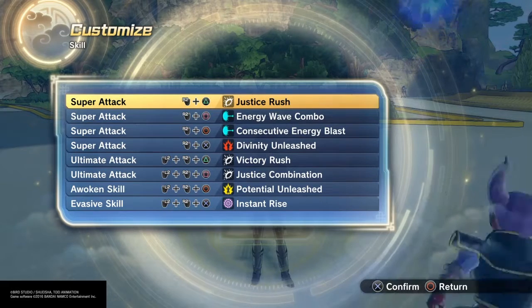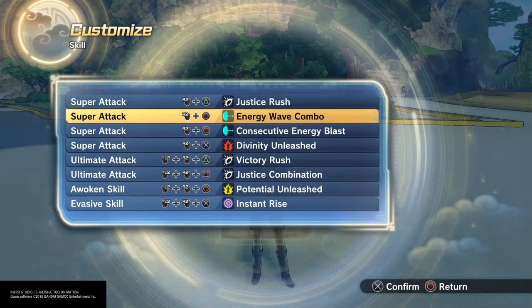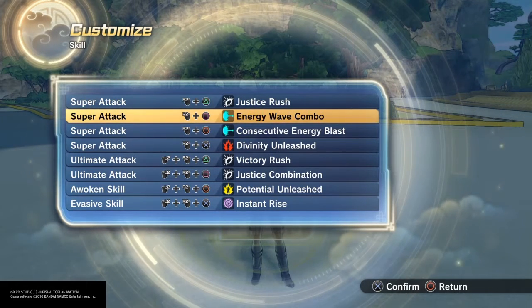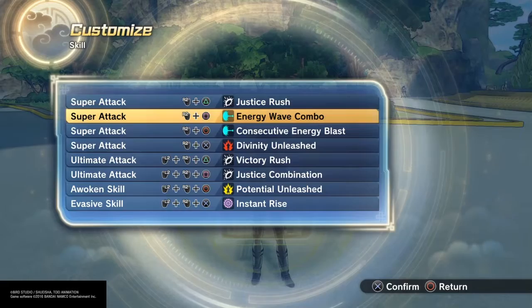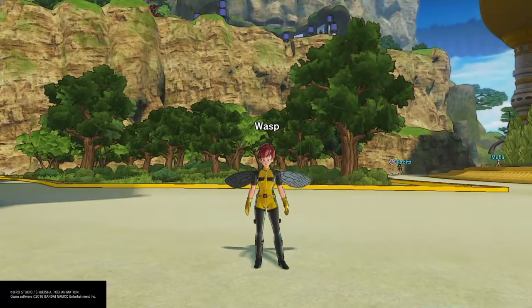For her skills, I made her primarily a strike super with Justice Rush, Victory Rush, and Justice Combination. I also gave her Energy Wave Combo and Consecutive Energy Blast for her stingers. And that is the Wasp, Janet Van Dyne, from Marvel Comics.